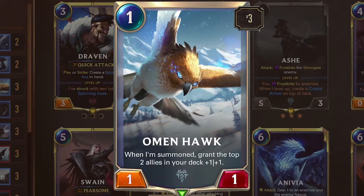Omenhawk — 1 mana, 1/1. When summoned, grant the top 2 allies in your deck plus 1/plus 1. Very good card — 3 points of attack and 3 points of defense on one unit, distributed to other arguably more valuable units. An amazing card, and it's really hard to remove from a Freljord deck.